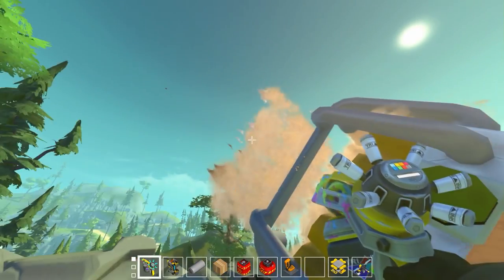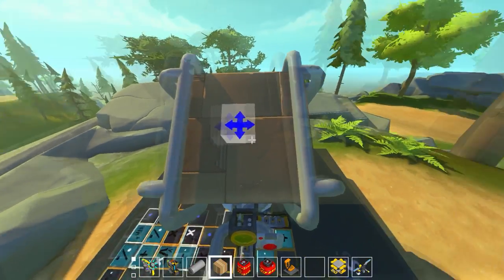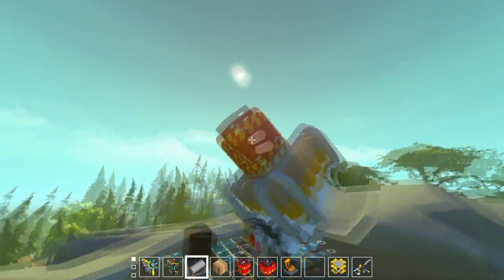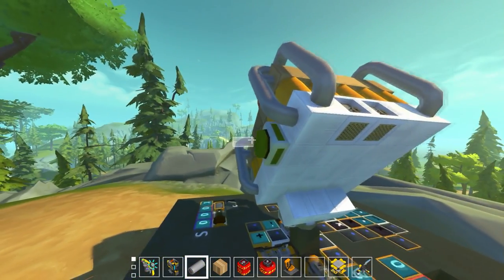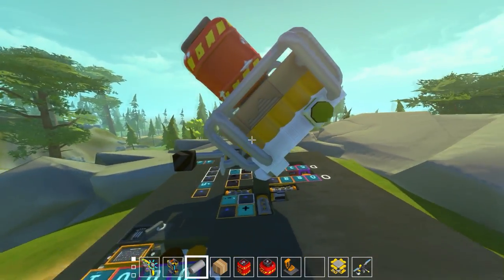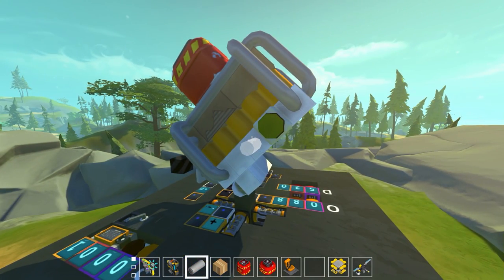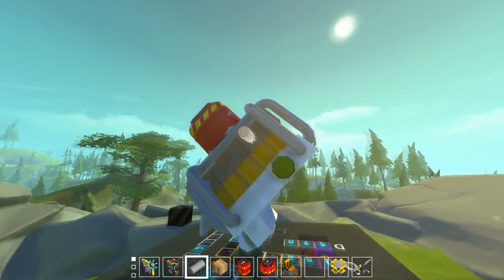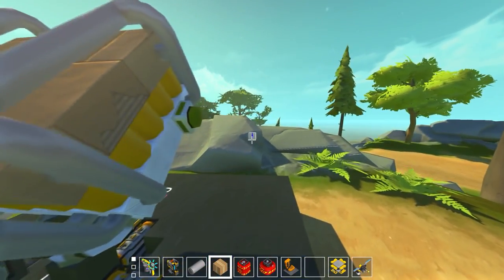The only ways to get the projectile to go further are: A - use a smaller projectile, which goes extremely far, or B - add more spud guns by expanding the platform. But I thought, what about a third option: have a platform of spud guns fire a platform of spud guns, which fires another platform of spud guns, which fires another. Could we make the most powerful large canister explosive in the game? That's what we're going to try today.